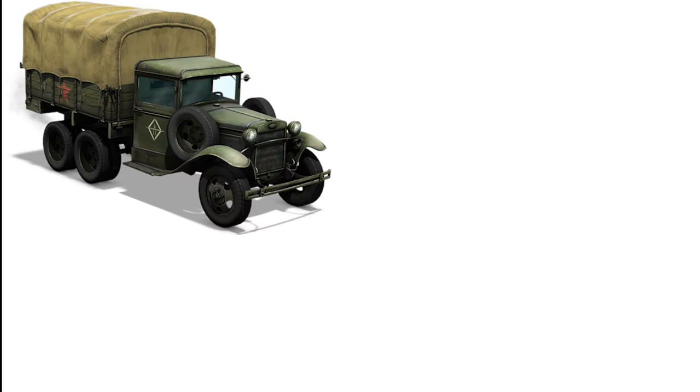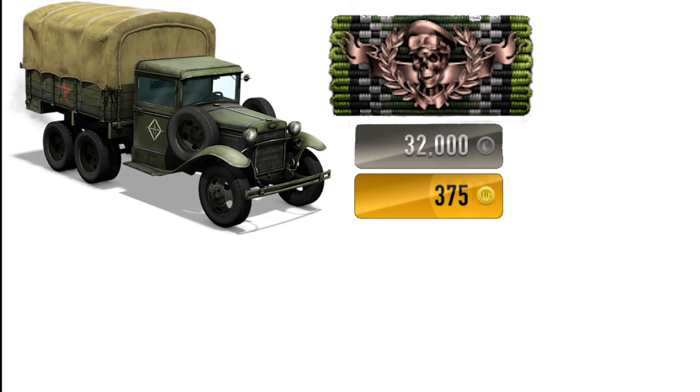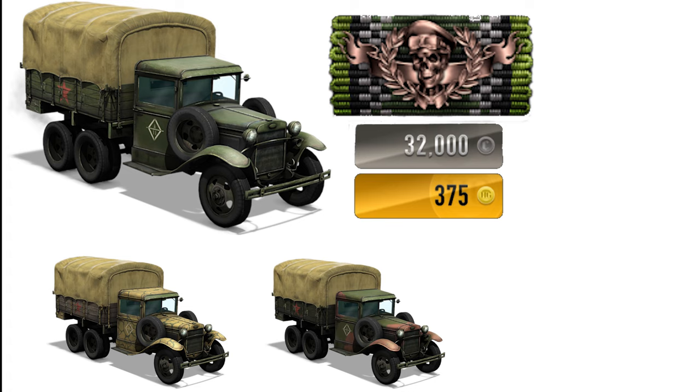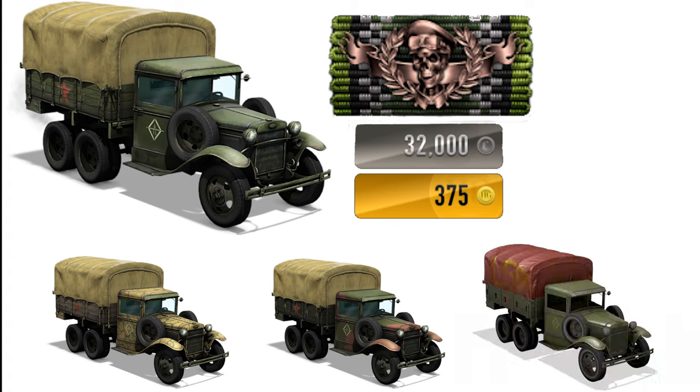Today we are going to be discussing the Gorkovsky, or the GAZ. The GAZ is unlocked at Chauffeur Ribbon Level 3. It costs 32,000 credits and 375 gold. The GAZ also comes in several different camouflages: the Vesugan Light, the Kutuzov Two-Tone, and the All-Flash No-Substance.